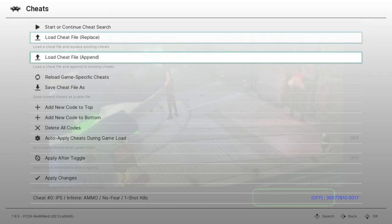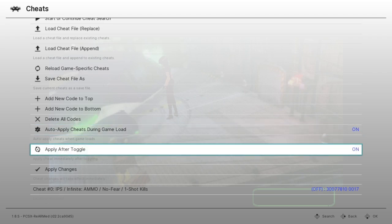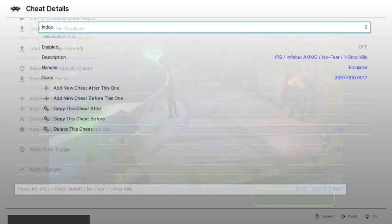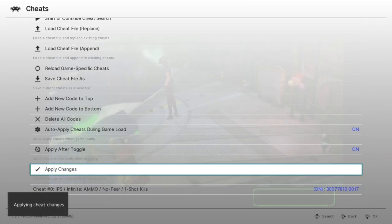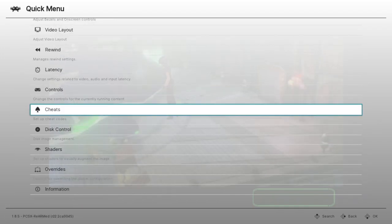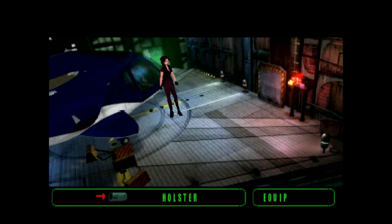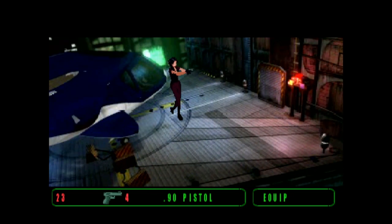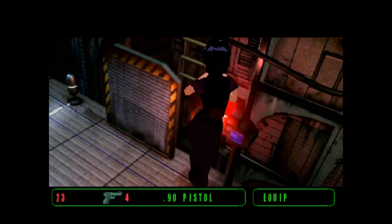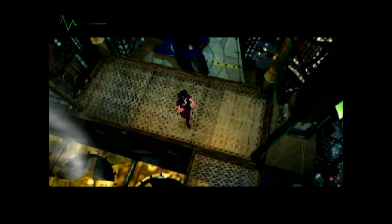Select your cheat file — mine is 'fear effect.' Enable 'auto apply cheats during game load,' then 'apply after toggle.' Go down to your individual cheat, press X, and enable it. Go back and hit 'Apply Changes' — that's really important. Then go all the way up to Resume. This cheat is a little iffy; the infinite ammo does not work, but we do have invincibility and one-shot kills, so we really don't need the infinite ammo.